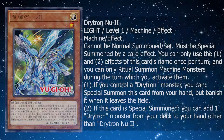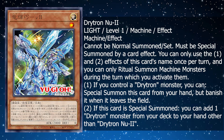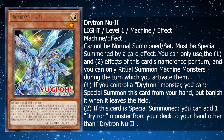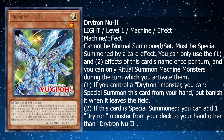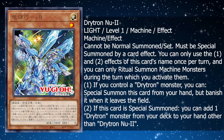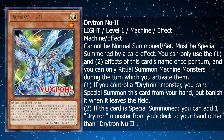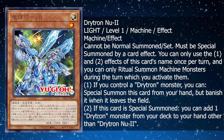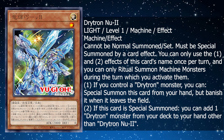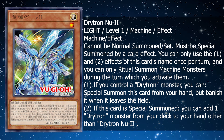When I think Drytron, the only thing I think of is broken. We have Drytron New 2. This is a light level 1 machine effect monster, and it cannot be normal summoned or set — it must be special summoned by a card effect. You can only use the 1st and 2nd effects of this card's name once per turn, and you can only ritual summon machine monsters during the turn you activated them. If you control a Drytron monster, you can special summon this card from your hand, but banish it when it leaves the field. If this card is special summoned, you can add 1 Drytron monster from your deck to your hand other than Drytron New 2. This is literally the Earth's Arctic card released in Duel's Nexus for the hybrid deck, but specifically just for Drytron.